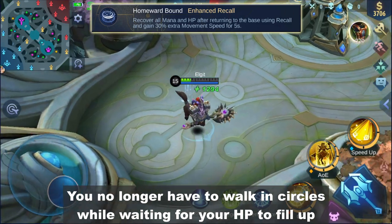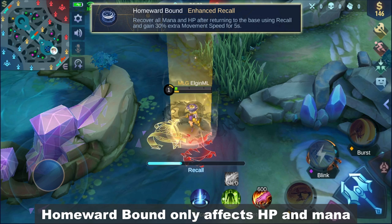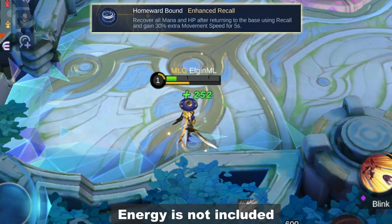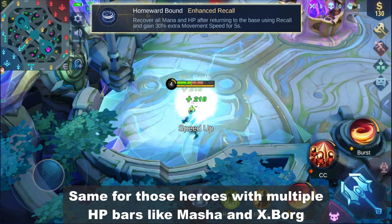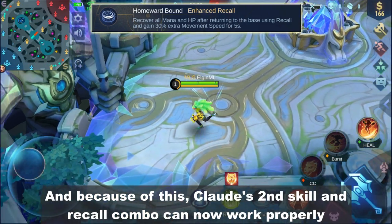You no longer have to walk in circles while waiting for your HP to fill up. Homeworld Bound only affects HP and mana — energy is not included. This means it won't work for fan users. Same for heroes with multiple HP bars like Masha and Exborg; only the first bar is refilled.